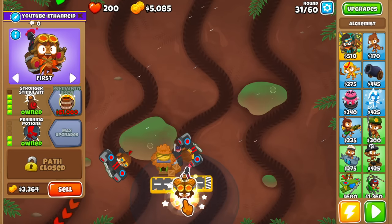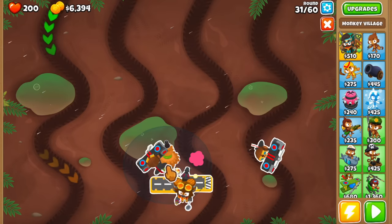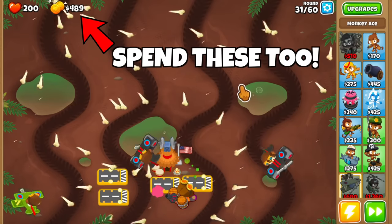Get a 4-2-0 Alchemist below the Aces and sell the village for a new one, but this one should be a 2-2-0 to give the Aces Camo Detection. Use the rest of the money to buy two more Aces away from the Alchemist so they don't soak up his buff — and that's the setup.